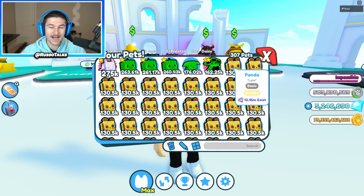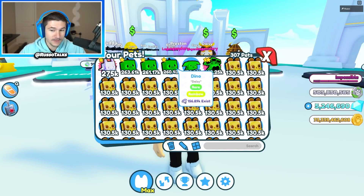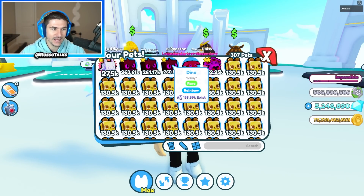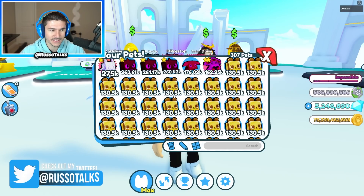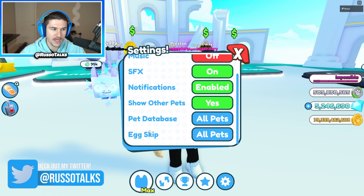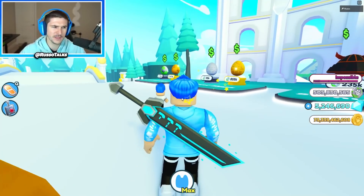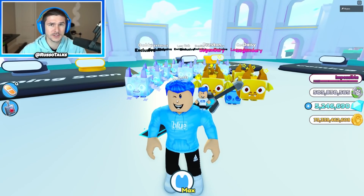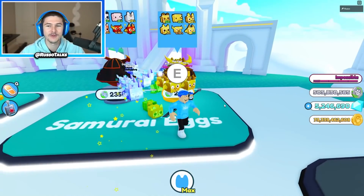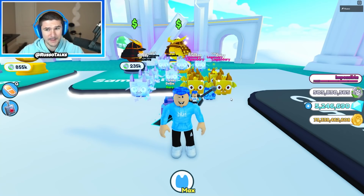Basically what I did was I just took axolotls and pandas. I also figured out that the pet database thing — the little 'how many exist' counter — I can now see how many exist because I just didn't have the setting on. I'm an idiot. Also the egg skip setting — a lot of you guys let me know about that, thank you. Before we get too far into this, make sure you like the video, and also subscribe to this channel as well as my other one. I'm so excited to upload tons of videos — it's gonna be three videos daily, two on this one and one on that one. We're going to dominate YouTube.